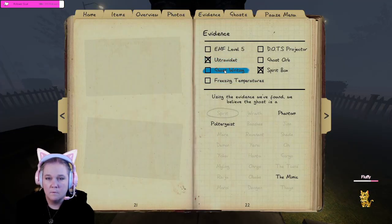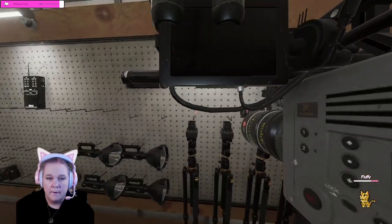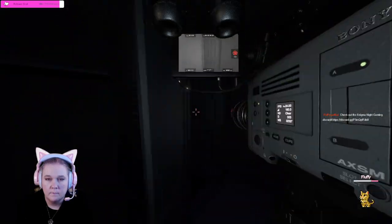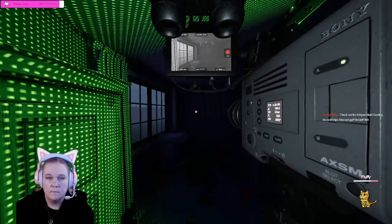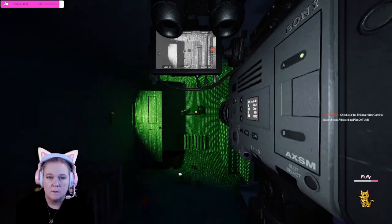We need to check for orbs and writing. I'm gonna work on making a Polti pile. Dots would be Phantom, so EMF5 doesn't matter. We would either have freezing, dots, or writing. I don't see any orbs — unless they're over here, or unless they're hidden somewhere. I'm gonna put the camera over here since we got one over there.